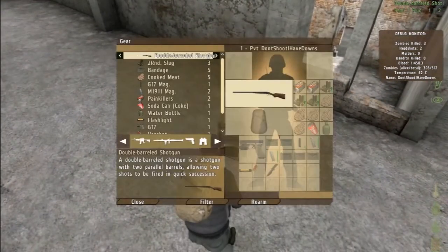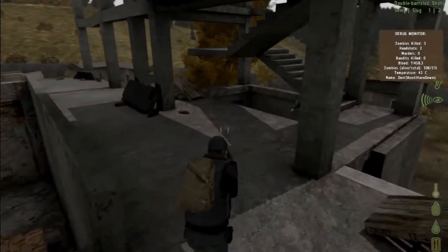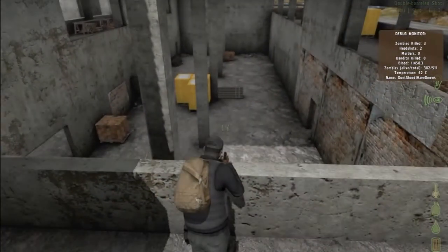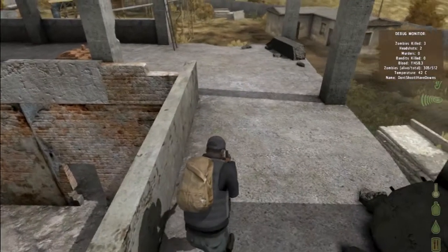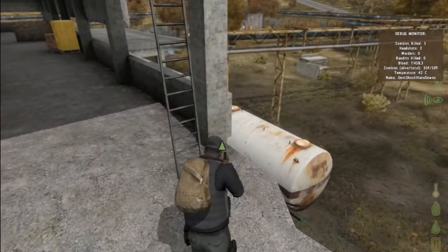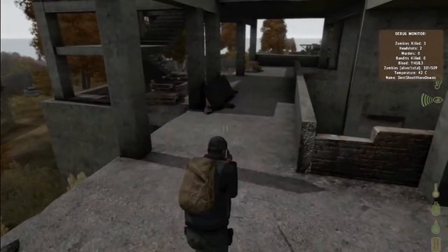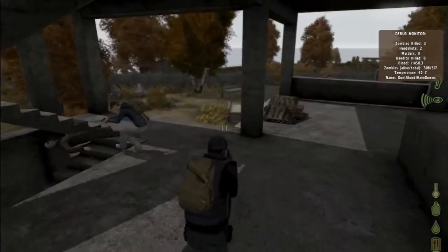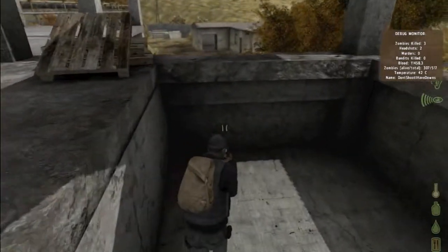I can come out here — zombie. Aggro or just regular? Just regular. That's a ball light. So have you checked all the surrounding buildings? Yeah. Shall we go then? Yeah. Where to near? I have no idea.